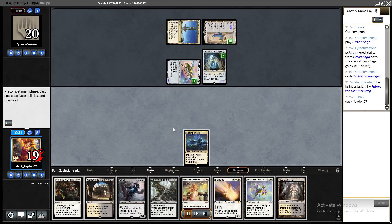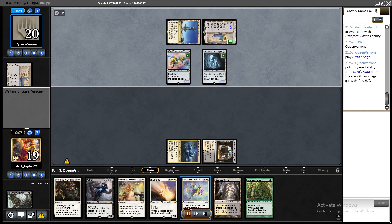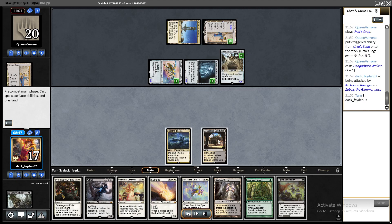Game three against Hardened Scales — I had a pretty spectacular hand. I decided to go Littoral Form Blight on Urza's Saga on turn three. I think that was the best play I could make. Their turn three they played another Urza's Saga and Hangarback Walker, so playing Littoral Form Blight turn two was pretty important because now I have so many options and it essentially allows me to win the game on the spot this turn.